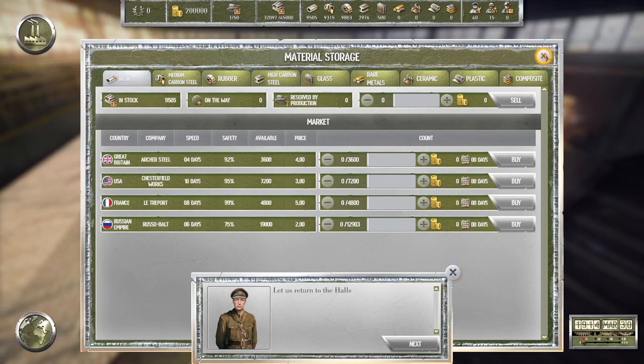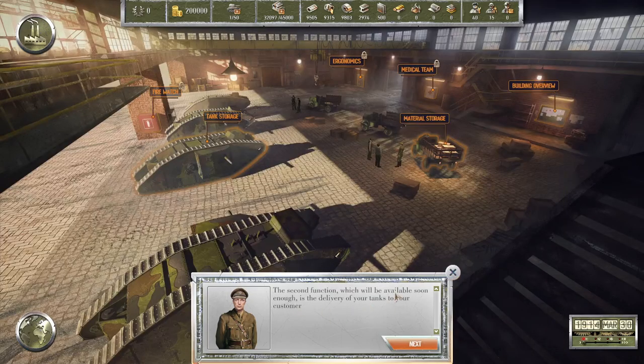Other resources can be purchased in the same manner by switching between different tabs and accessing the list of other suppliers. The second function, available soon, is delivery of your tanks to customers — over here in the tank storage. Unfortunately we don't have any active contracts for the time being, so we'll have to return here later.